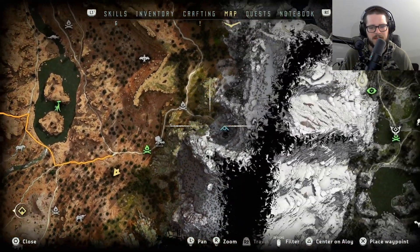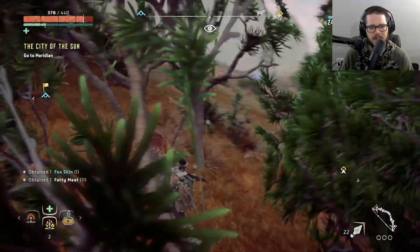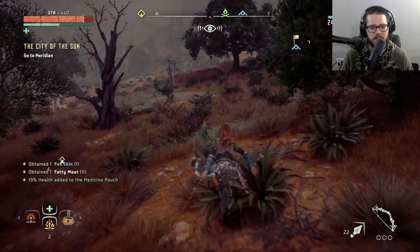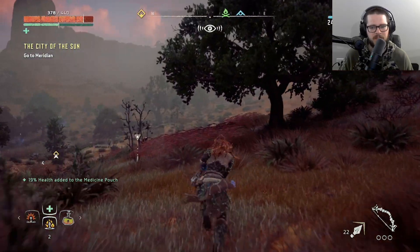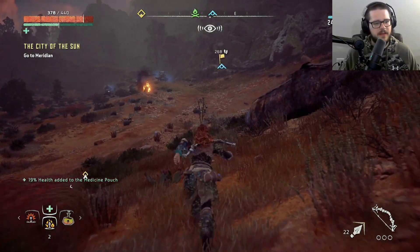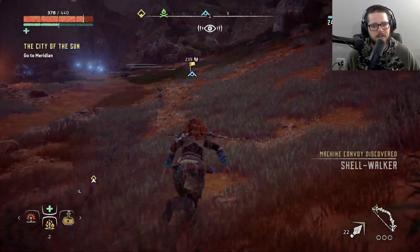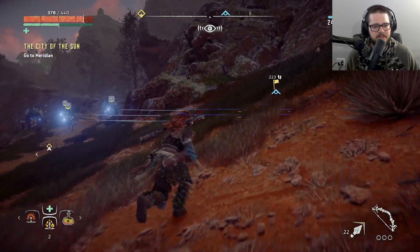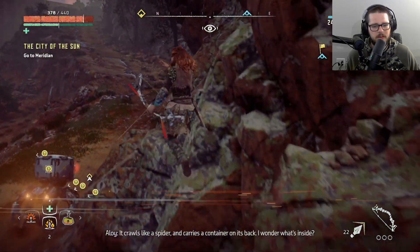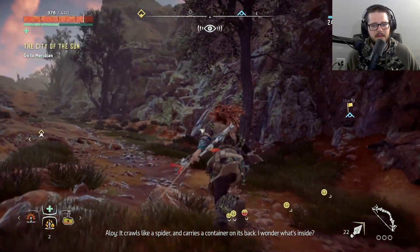Next time I find a Carja merchant, I should have the ability to purchase unlimited fast travels, which will be nice. Alright, there is a cauldron up here. The cauldrons are like the factories where the machines are being built, and if I complete a cauldron, they give me the ability to override new machines. And I like new abilities.